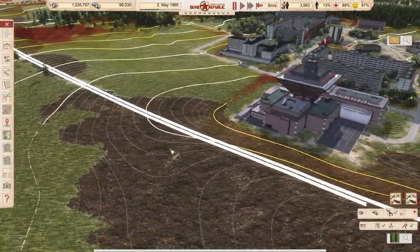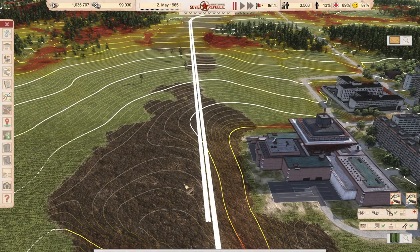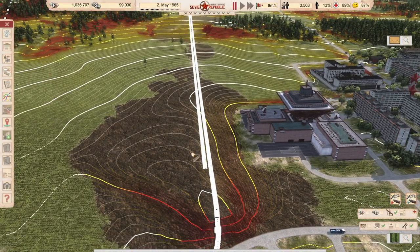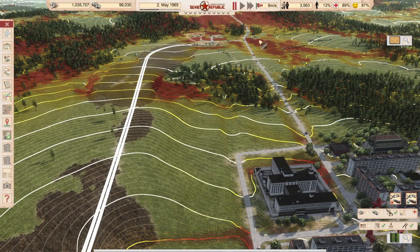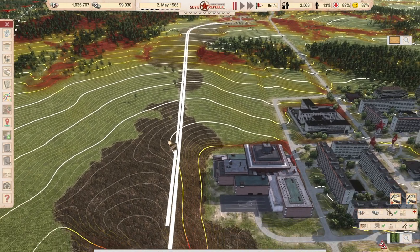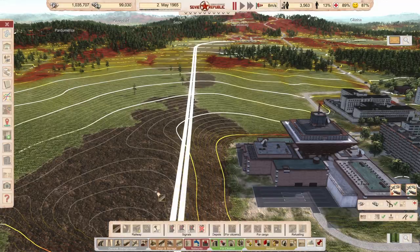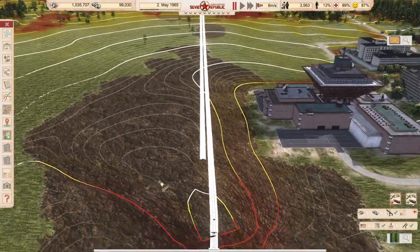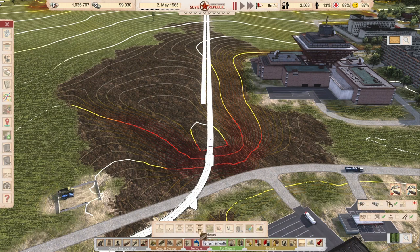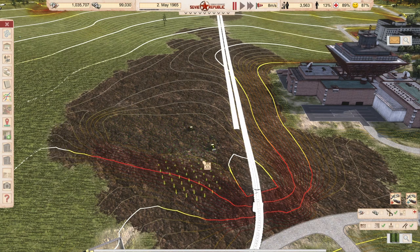Now we need to build our little construction yard. I want to have a rail construction office here, a depot, a refueling station, and I want to have a turn loop. So if a train comes from the right side here and decides to go refueling and doesn't want to go to the border, he needs to turn around. Usually the train avoids this kind of adventure, but I don't fully trust the game, so if I have a refueling station I always want to have a turnaround possibility afterwards. Let's prepare our land here for the yard.